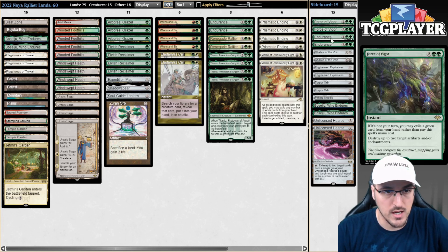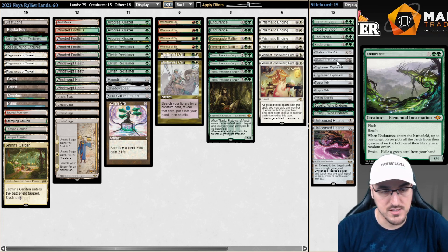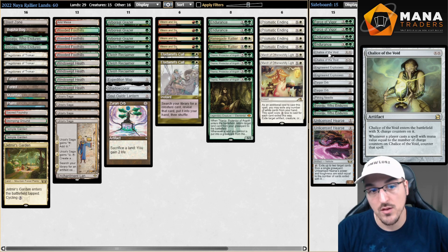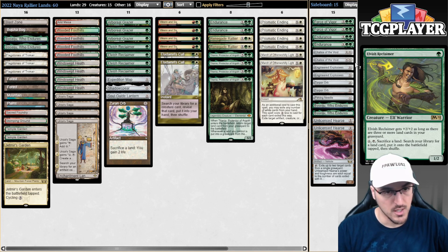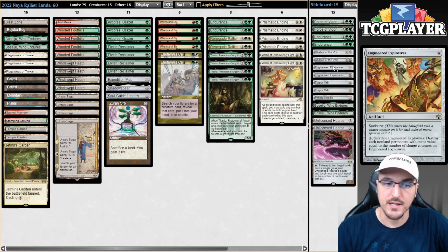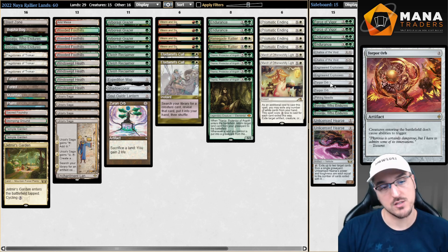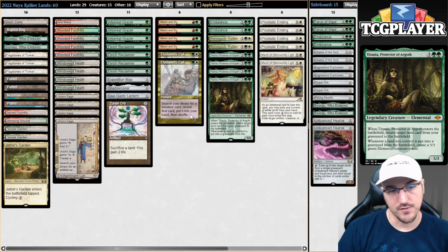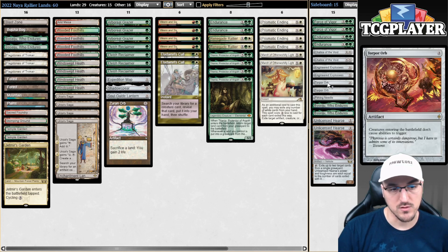In the sideboard we have Forces and two more copies of Endurance. I think Endurance is fantastic in the metagame right now, so I'm happy playing the full four copies in the 75. Also some Chalices, mostly against cascade decks, but also serviceable against Blue-Red Merktide where you can side out Elvish Reclaimers and bring in Chalices on one. Same thing against Grixis Shadow. Engineered Explosives is fantastic against Rhinos and Hammer. Torpor Orb is there mostly against the four-color decks — having access to Orb is a way to stop their value train and go over the top.